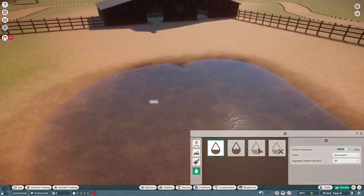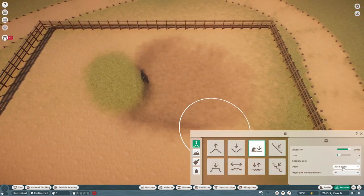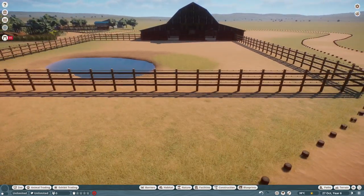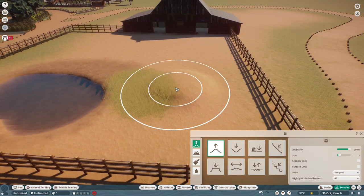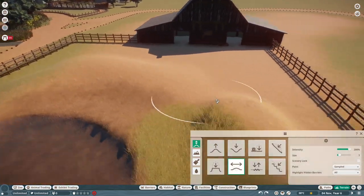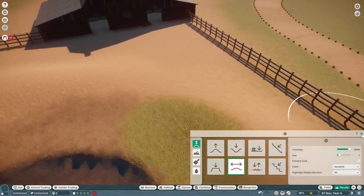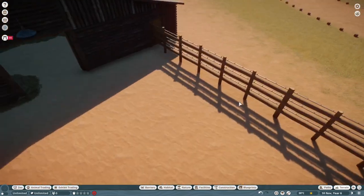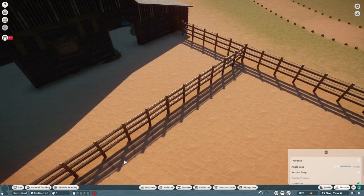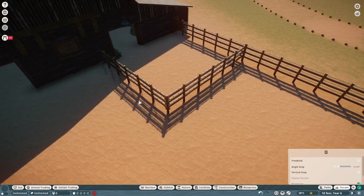The terrace tool is still doing that weird thing where it digs too deep into the ground. I don't know if that's something new with this update, something weird about this map, or if it's just because I have free build and mods do weird things sometimes.